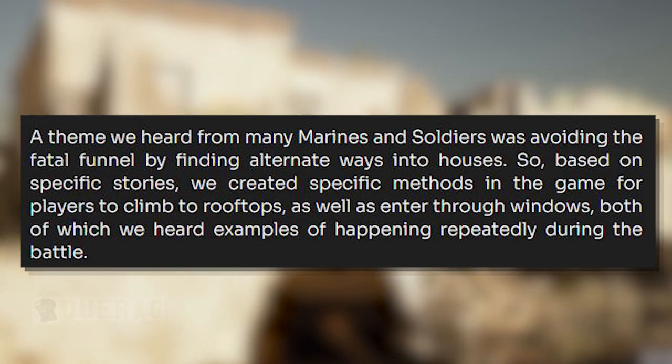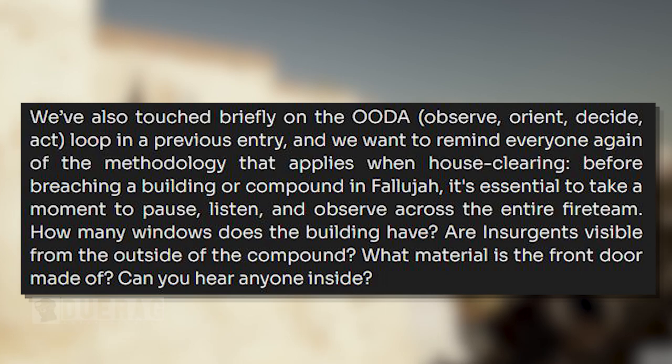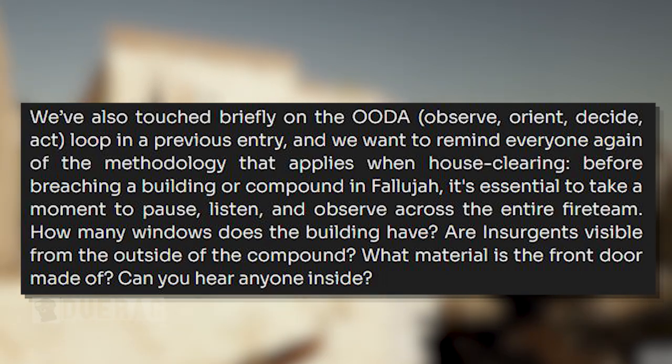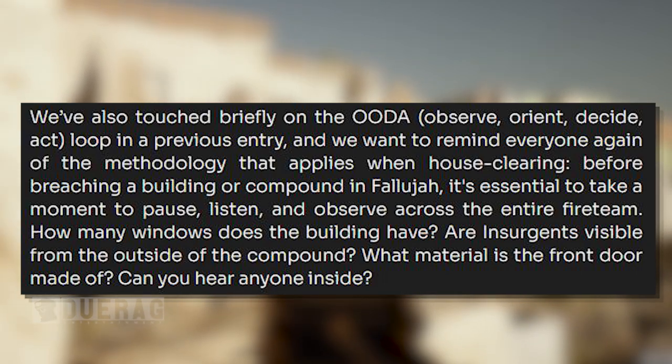The thing we heard from many marines and soldiers was avoiding the Fatal Funnel by finding alternate ways into the house. So based on specific stories, we created specific methods in the game for players to climb to rooftops, as well as enter through windows - both of which we've heard examples of happening repeatedly during the battle. We've touched briefly on the OODA - Observe, Orient, Decide, Act - Loop in a previous entry, and we want to remind everyone again of the methodology that applies when house clearing.